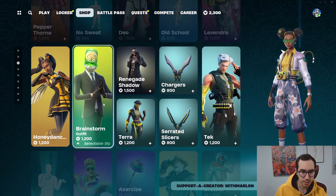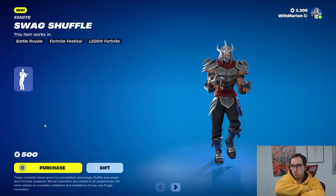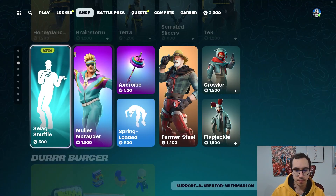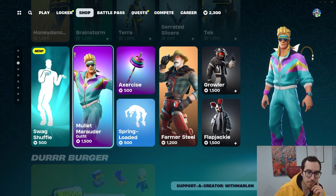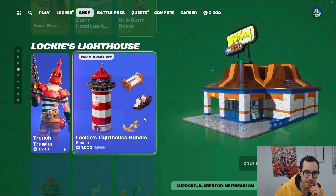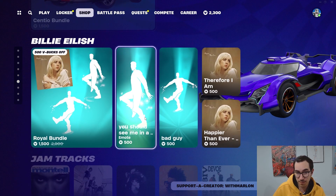And all of these goodies, and then brand new emote — well hey, use code with Marlin. And then what else we got: mullet exercise, farmer steel, growler, flapjackie — and that's really about it for the item shop that's new.